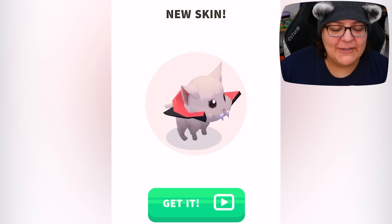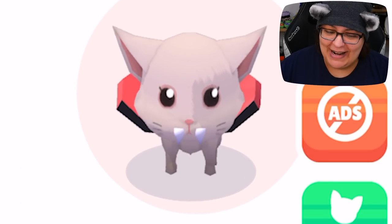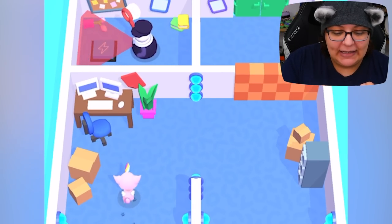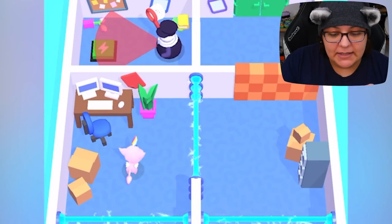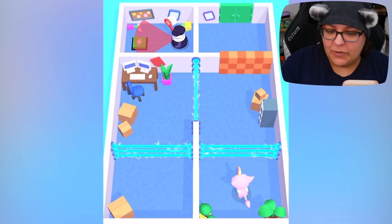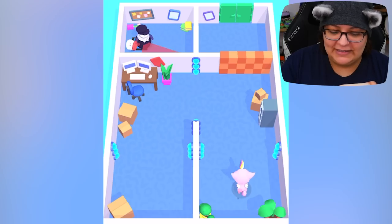We have a Dracula kitty — oh, it has fangs. He's so cute, but I ain't taking you. He's pressing the button. He's going to shock me. Son of a biscuit. Okay, let's go. Eat this. We're going to wait because we need to break that wall. Yes. And that's it. That was pretty straightforward.